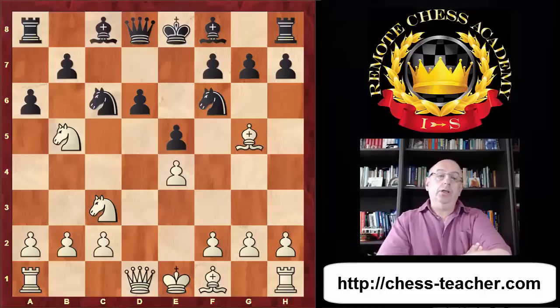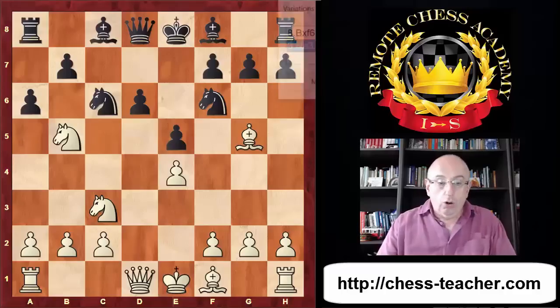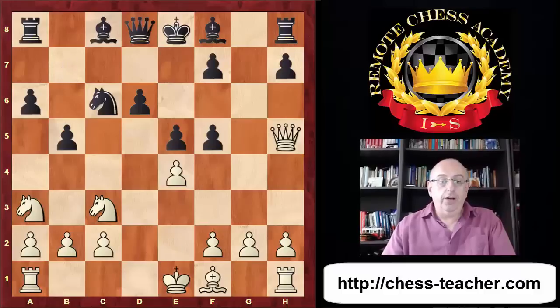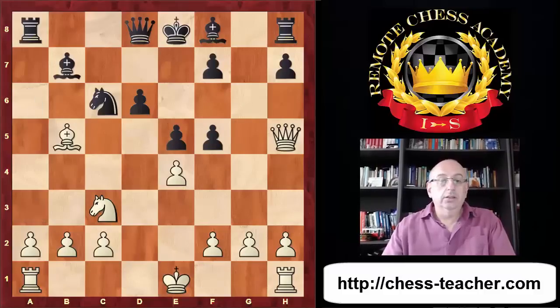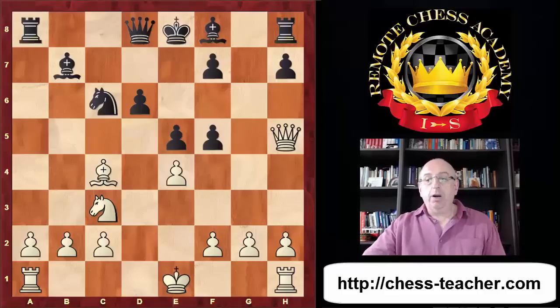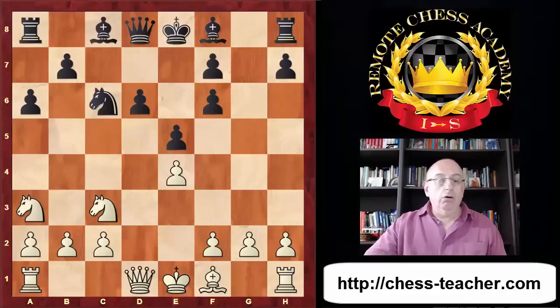Historically, when this position was reached, the main game was Tarrasch versus Janowski from 1898 in Vienna. Tarrasch urged to take on f6 immediately, and after f5 - very active play as usual by the doctor. He even won the game, though it's a long game and people remember the ending where Janowski didn't play well. It was very active play by White, perfectly suiting Tarrasch's style.